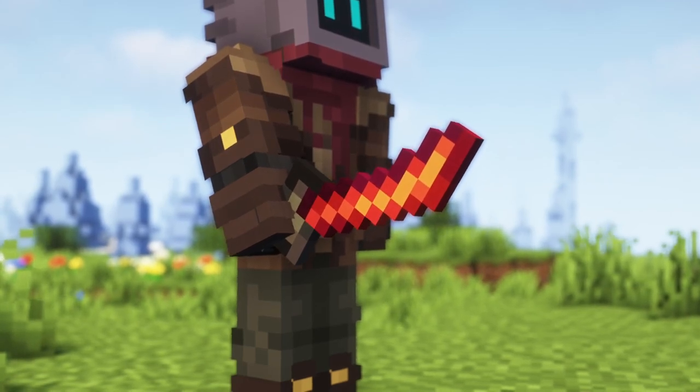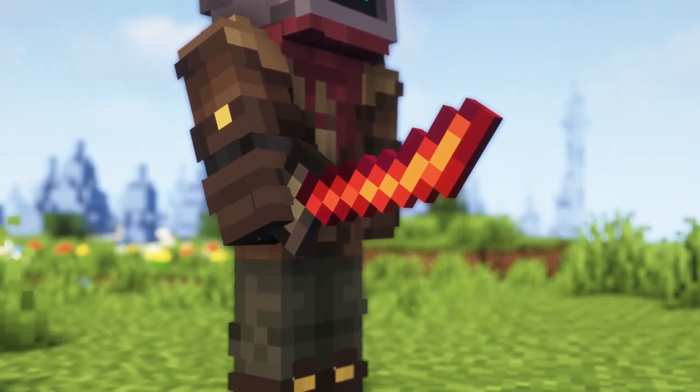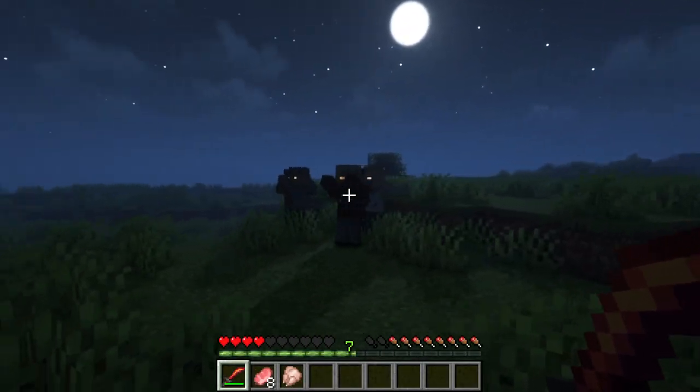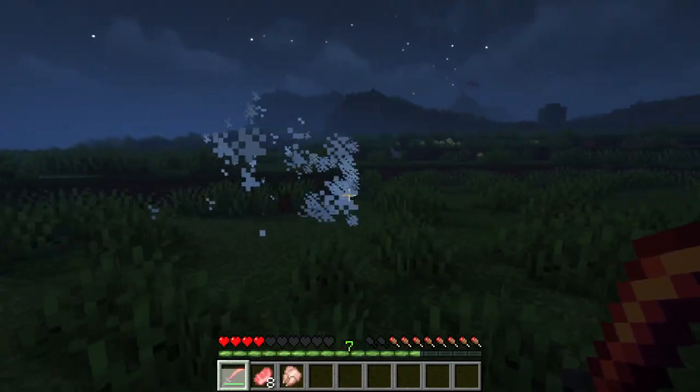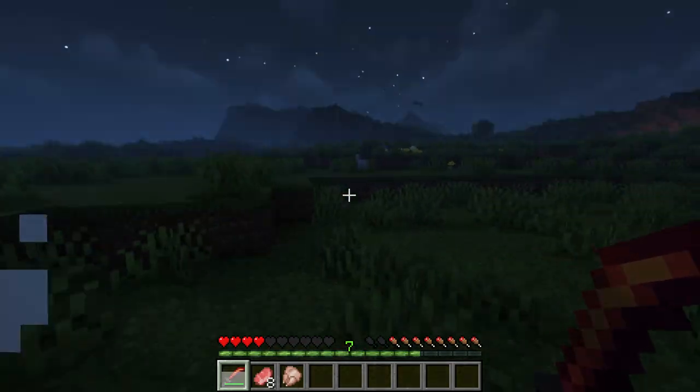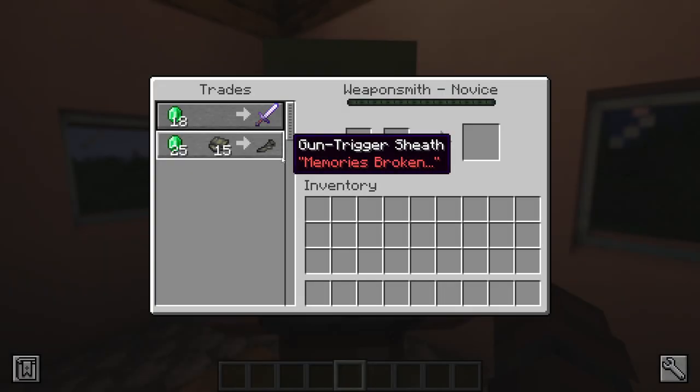One of the more powerful weapons is the high-frequency Murasama Blade. It deals slightly more damage than a netherite sword. Its most notable feature is that when you sneak and attack, you can do a special attack which damages multiple enemies at once. It can be created by upgrading a netherite sword with a gun trigger sheath. A weaponsmith villager has a chance of selling the gun trigger sheath for 25 emeralds and 15 fractured plating.